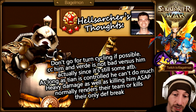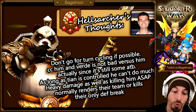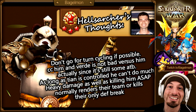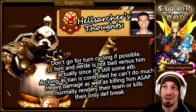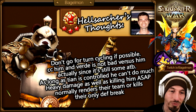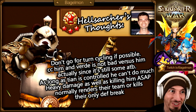As long as Tian Lang is controlled, he can't do much heavy damage. Killing him ASAP normally renders the team helpless or kills their only defense break. All these nat 5s — in one way the counter to many different light-dark nat 5s is: if you kill them before they go too crazy, it's not as dangerous.